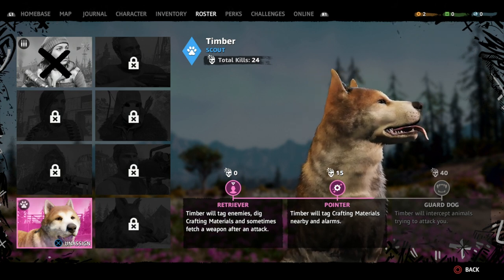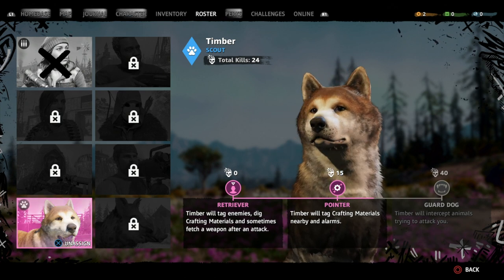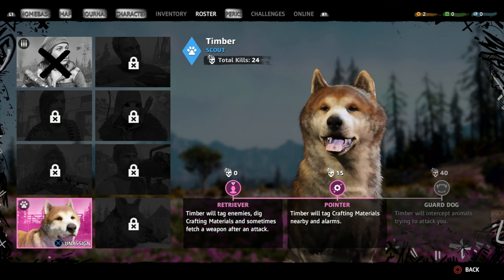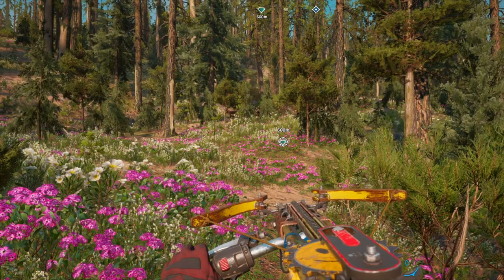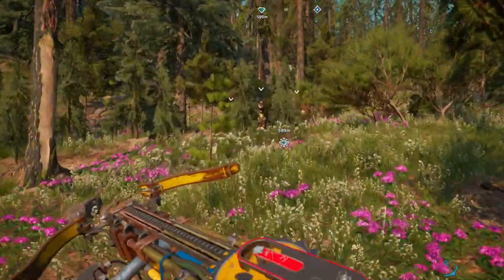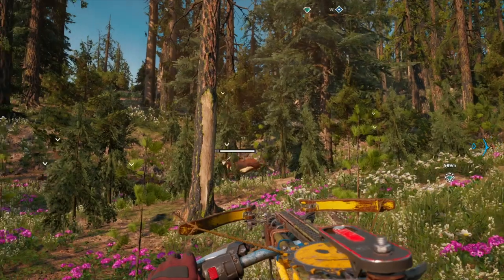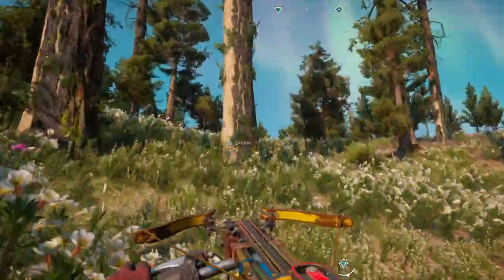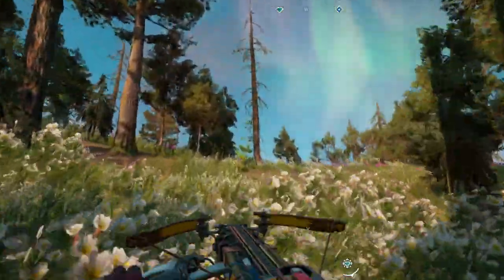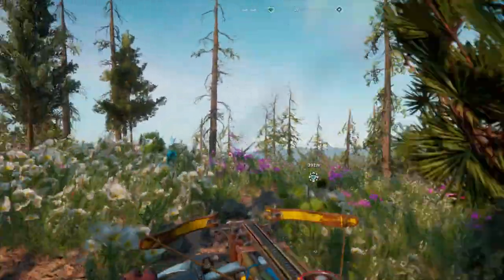Timber will essentially help you out in terms of picking up enough bait because he's really good at taking out deer. I'm going to show you how he does that now — just find yourself any woodland area, find some deer, and then sick him on them. These ones are fairly fast moving deer, but the good news is that Timber is even faster, so you should be able to chase them down.